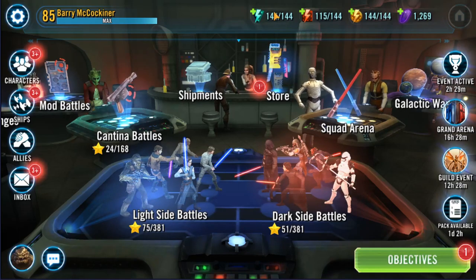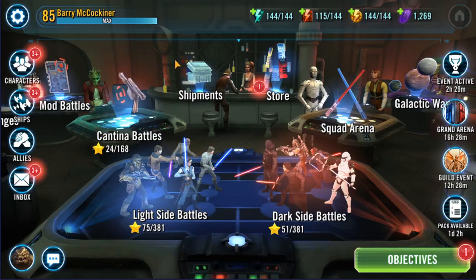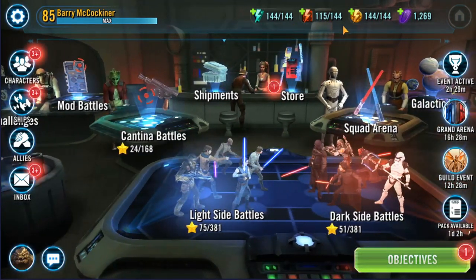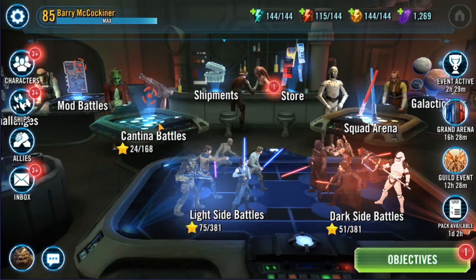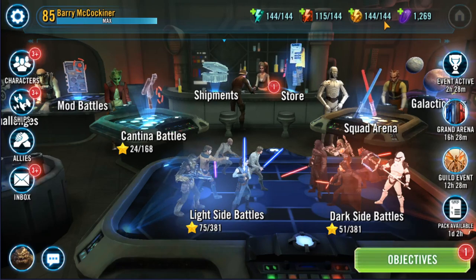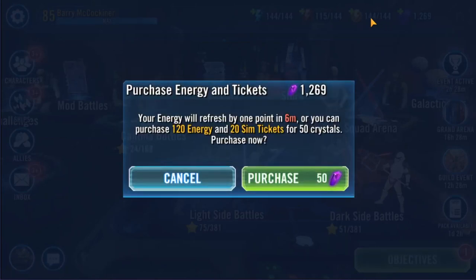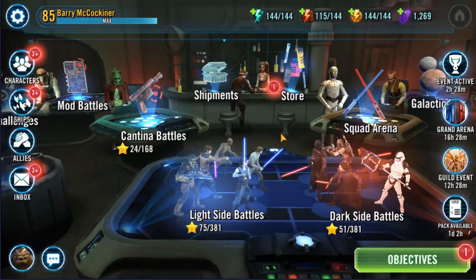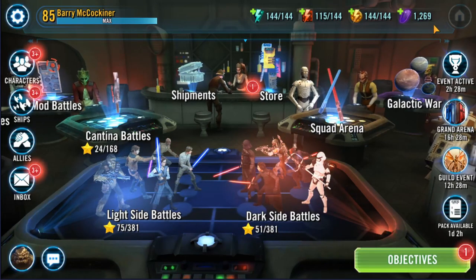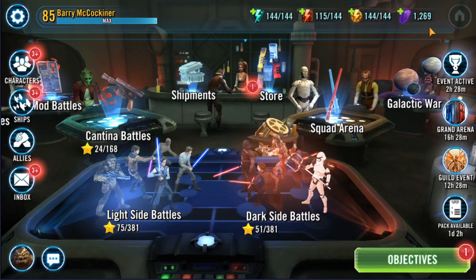When you first start off, you don't have to worry about this, but this is our mod energy — we use this for our mod battles. This would be our cantina energy, which we use to do cantina battles. And here is our campaign energy — I call it campaign energy because we use that for our campaign battles.